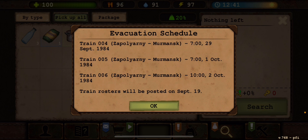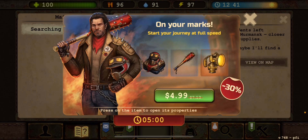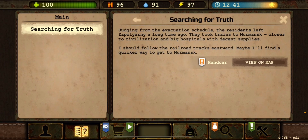Training rosters were posted on September 9th and September 19th. Judging from the evacuation schedule, the residents left Zaporyoni a long time ago. They took trains to Murminsk — closer to civilization and big hospitals with decent supplies. I should follow the railroad tracks eastward; maybe I'll find a quicker way to get to Murminsk.